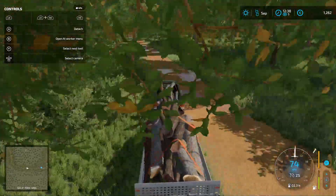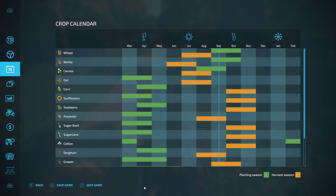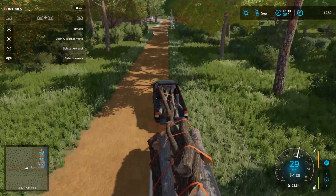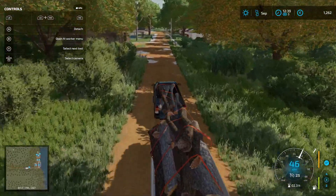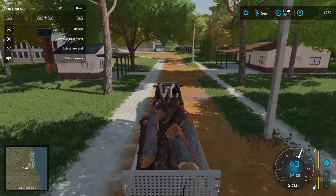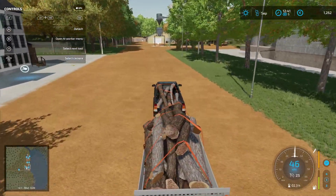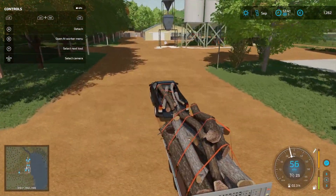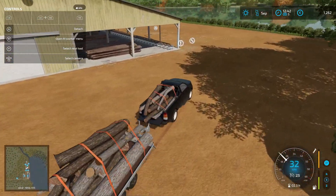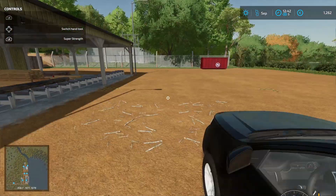We're in September — if we want to plant anything it needs to happen next month, and I don't think we'll be ready by then. There's no way we'd have a field planted given the money situation. So I guess we're stuck with wood for now. I do have the syrup production — I could build up another 16k and get the syrup production going, loading the pallets by hand for the time being.